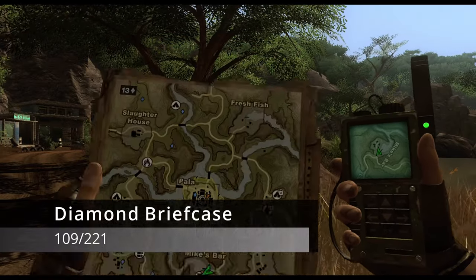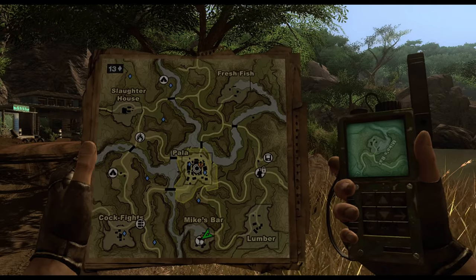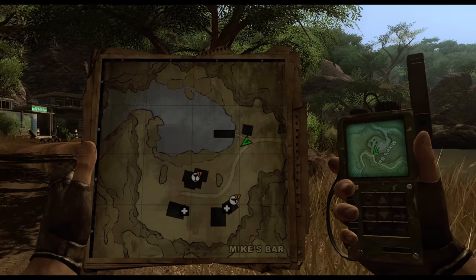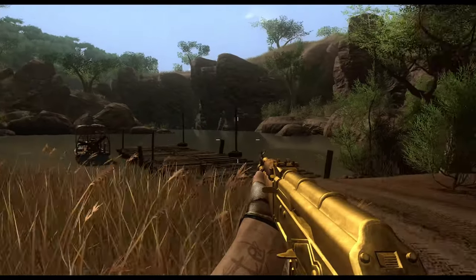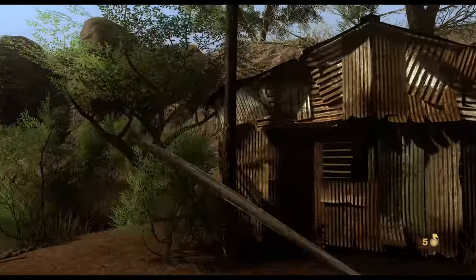Continue south to Mike's Bar, which you've visited during your tutorial mission. Zoom in on Mike's Bar on the map and you'll see two building shapes on the northern part — one is a dock and the other is an actual building. Go to that building and you'll find a boarded-up entrance. Take out your machete, swipe those boards, go inside, and grab our next diamond briefcase.